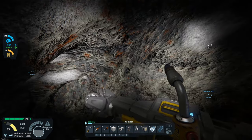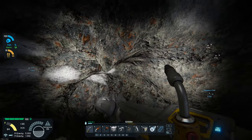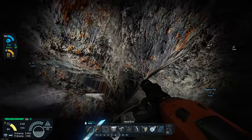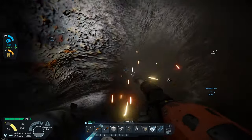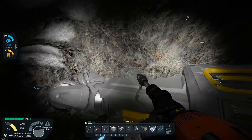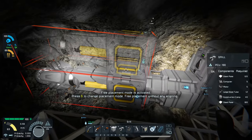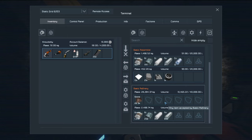We're gonna be putting another drill or two on top of this so we can drill more of this out. I'm gonna have to actually concentrate on breaking out the spot for the drill here. Now that we've got that first drill in it'll be a lot easier to figure out what we need. So we managed to get about 30,000 stone with that.